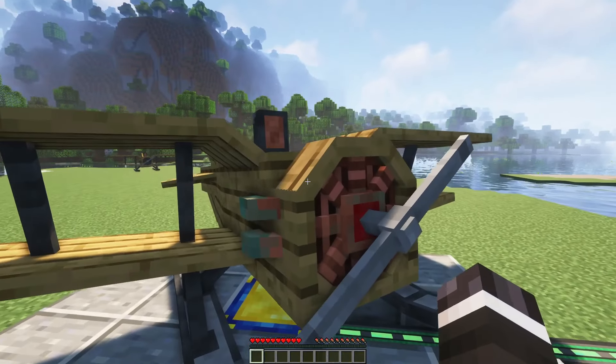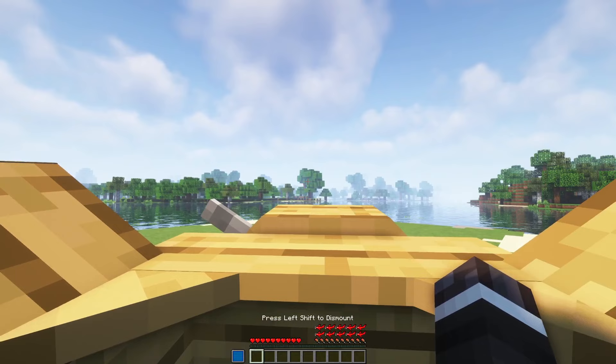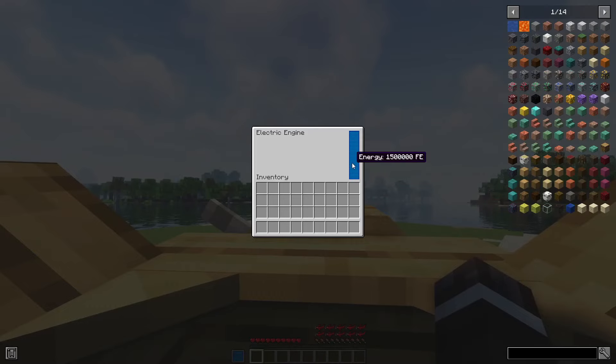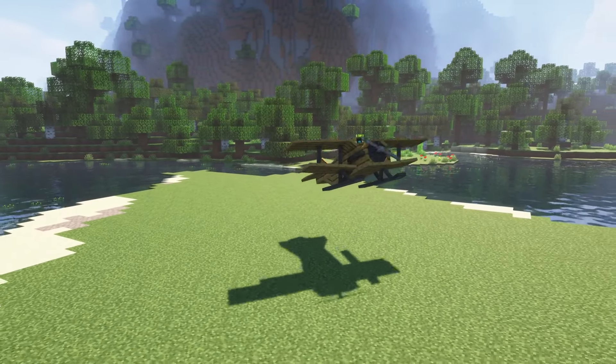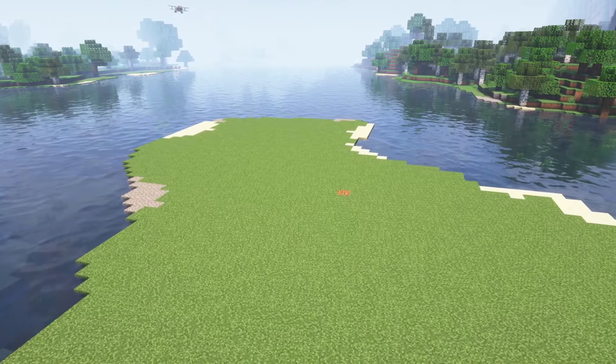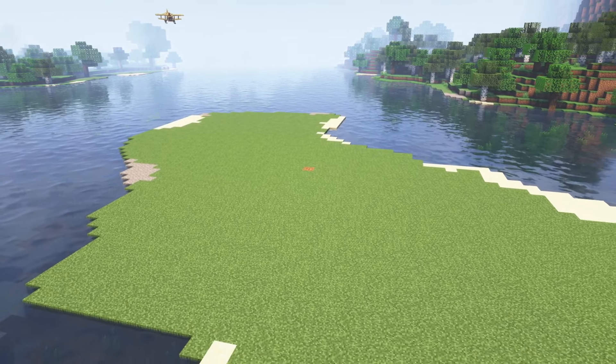You can check the amount of energy in your electric engine in the plane interface by pressing X. Now that our plane is ready, how can we fly it? You can accelerate and ascend by pressing W, and you decelerate and descend by pressing S.